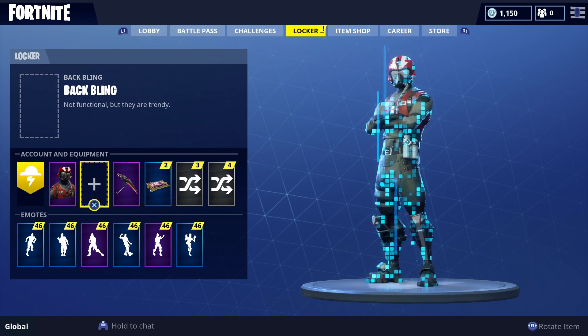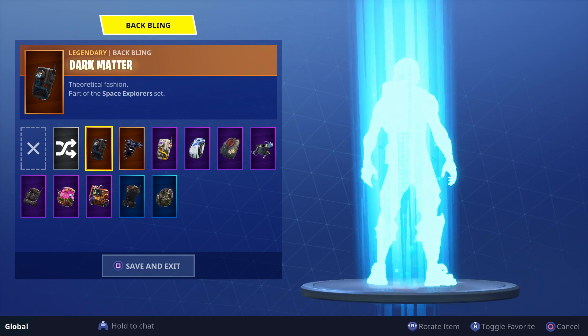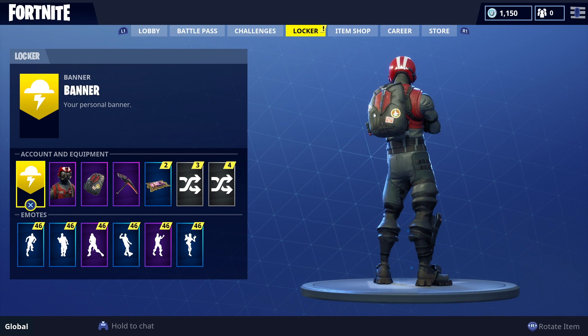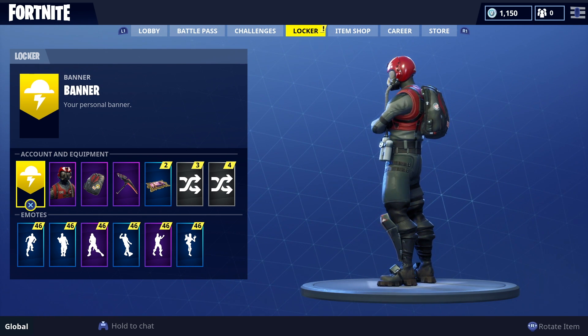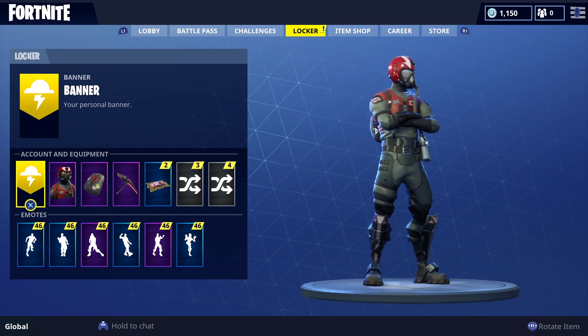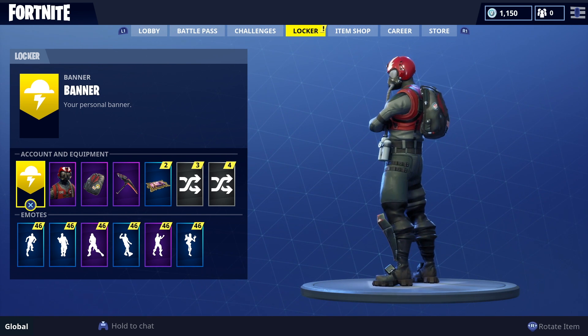In terms of his back bling, the bulky bag, it definitely looks like it's a parachute bag to me. On the left hand side of the bag, you can see a cord with the red end to highlight this is what you need to pull when you jump out of the Battle Bus.